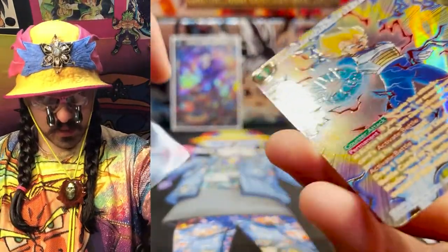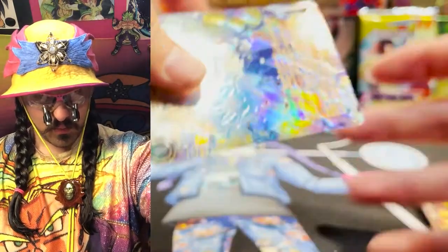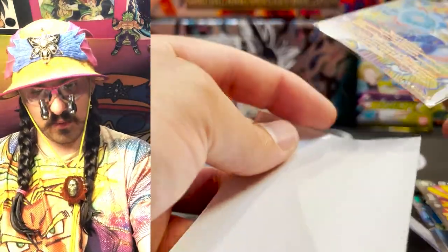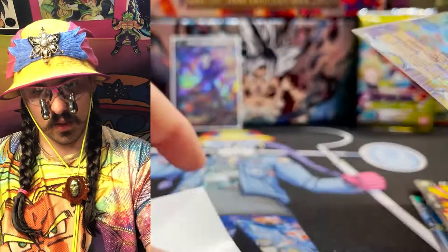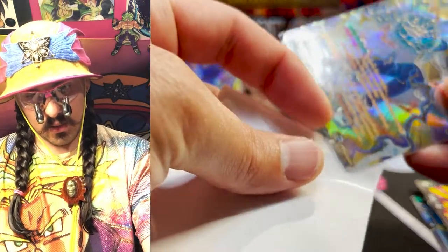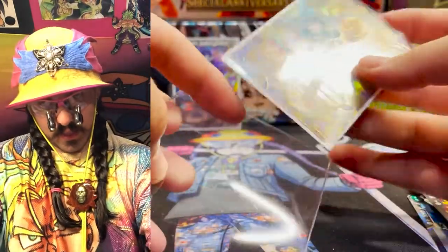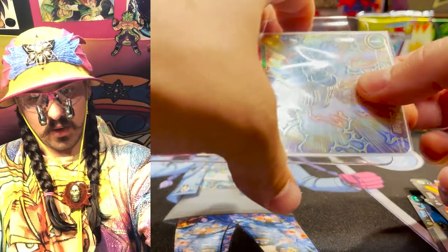If I'm sending this into BGS, first it goes into a perfect-fit penny sleeve — that's the first layer of protection. Then it's going into a custom Joku DMD sleeve from Your Playmat; check them out, there's a link in the description where you can use my code to save 10%. Then this is going to go into a semi-rigid sleeve, and once that's done this card will be ready to get graded.